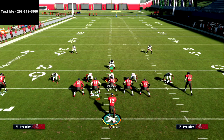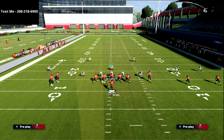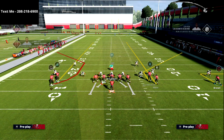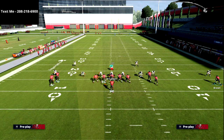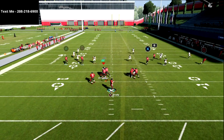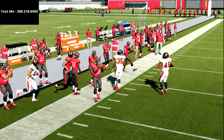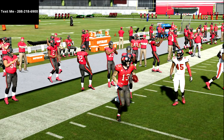On the other side of the field, working this concept, you've got the out route and the streak or fade — I suggest a fade. And on the backside, the C route is still successful against bail coverage.